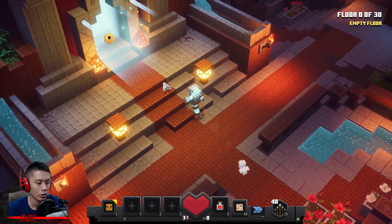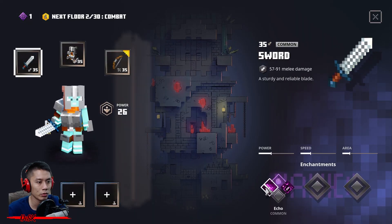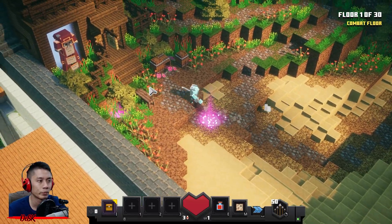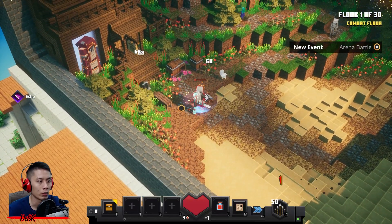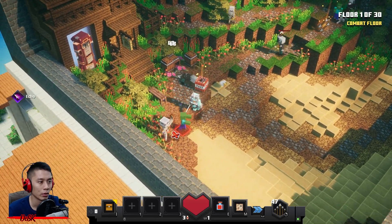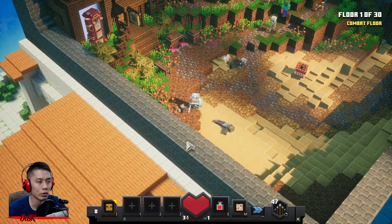Let the journey begin. For the first enchantment point, use it on Echo — Echo is the best choice for now. Stay here first and take down those monsters as fast as you can because a lot of monsters are coming. If you have TNT, just throw it over there.